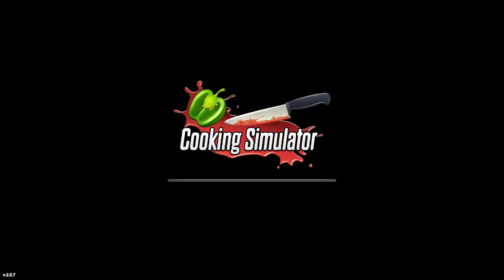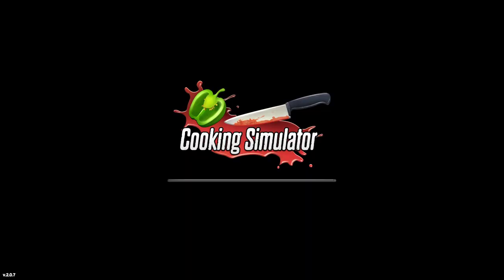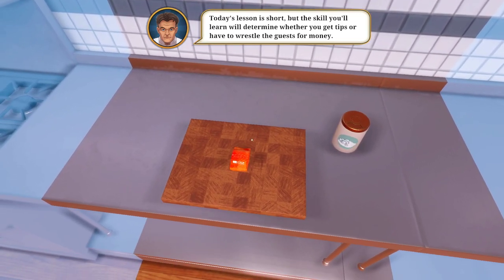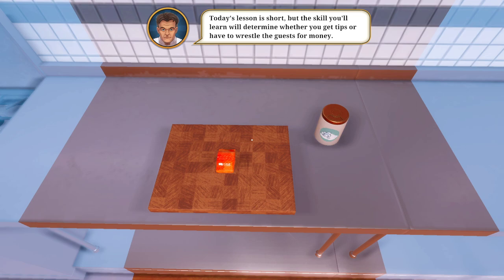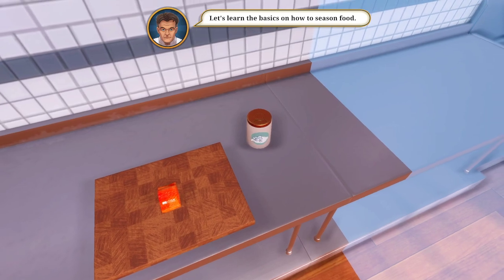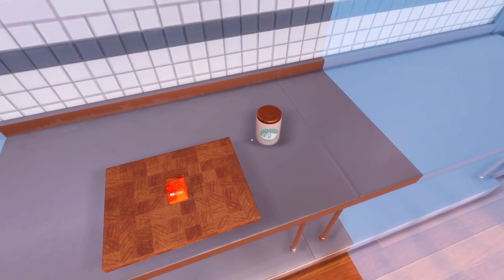That tomato does not look evenly cut. Let's see - seasoning. Let's see what we could season. I bet you they're gonna make it complicated bro, like you gotta tilt it to 90 degrees. Today's lesson - the skill you learn would determine whether you get heaps of money. Let's learn the basics on how to season food. I'm willing to learn.